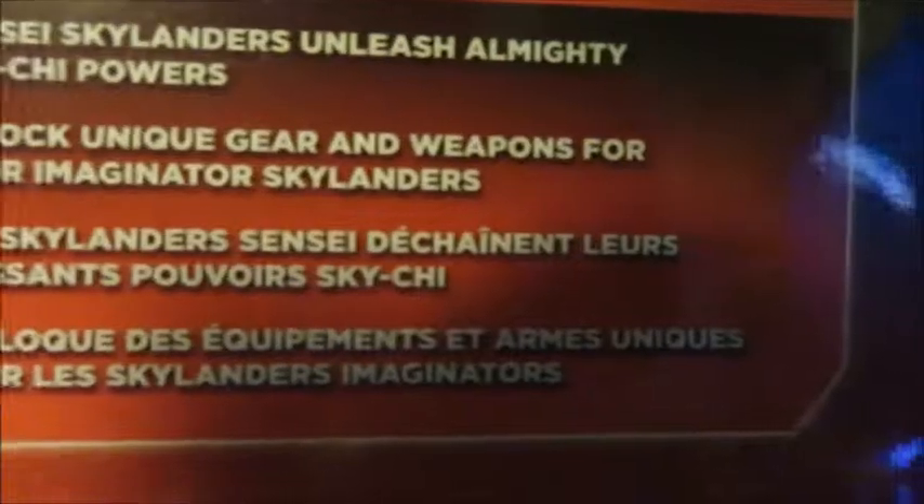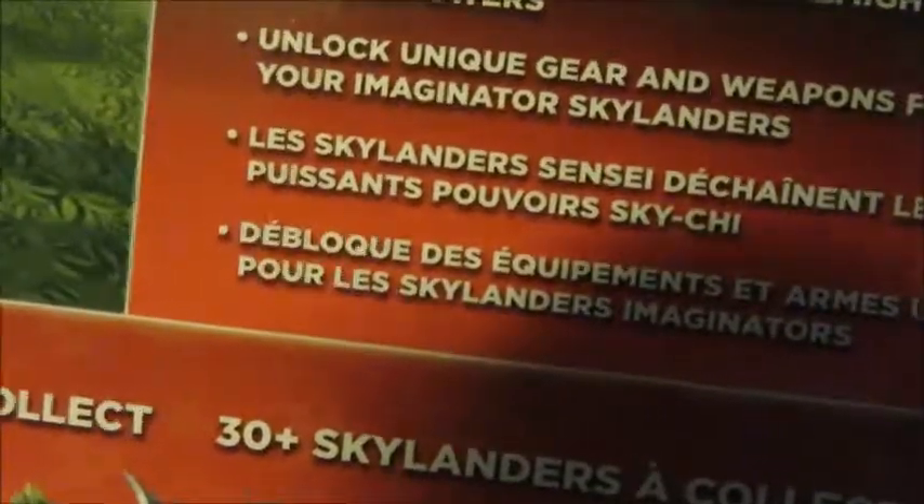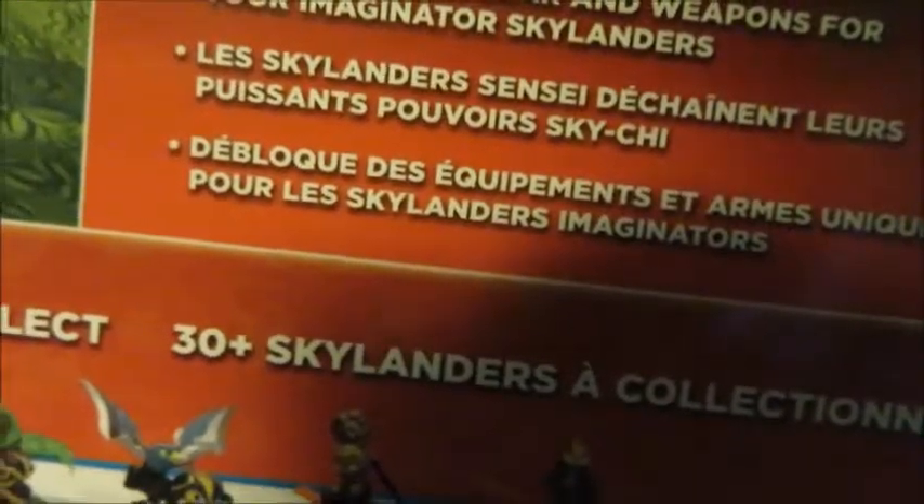Taekwon Crow. Sensei Skylanders unleash almighty Sky Chi powers. Unlock unique gear and weapons for your Imaginator Skylanders — that's what you unlock when you stick them on. You unlock two things. I think it's his weapon, the shurikens, and his bandana. I'm not sure — or his head, might be his head or legs or torso. I really don't know.